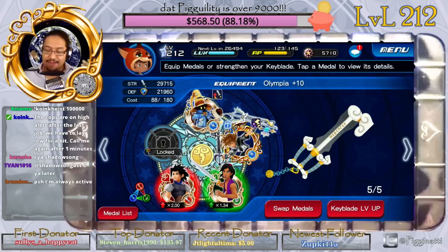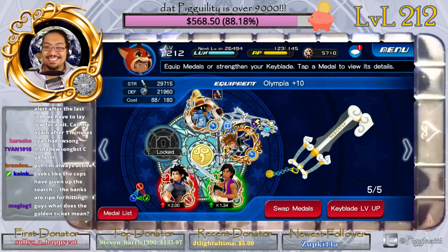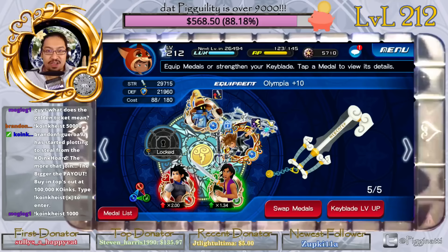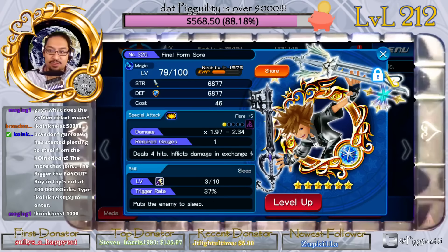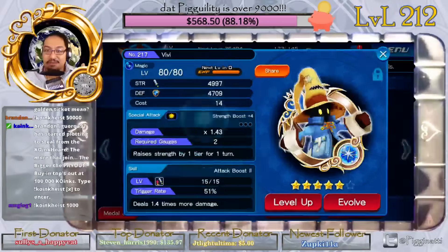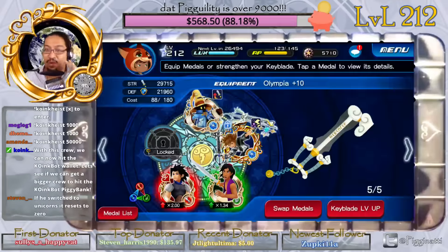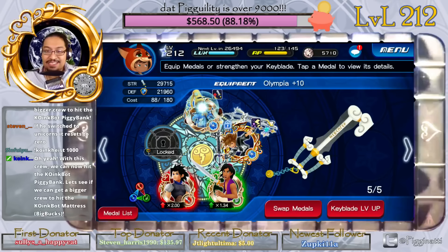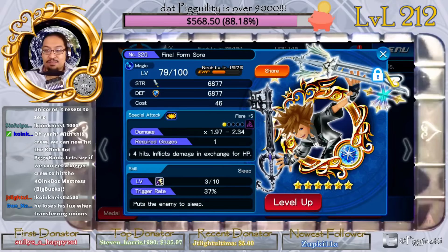Hey guys, I'm Duj2 and this is part two of that little video we were talking about — using this combo. I'm not exactly sure how this combo is going to work, or if it's even going to work, but what we're doing is taking a Final Form Zora, an Aladdin, and a Zac on an Olympia blade with VV at the beginning. VV is going to boost everyone.